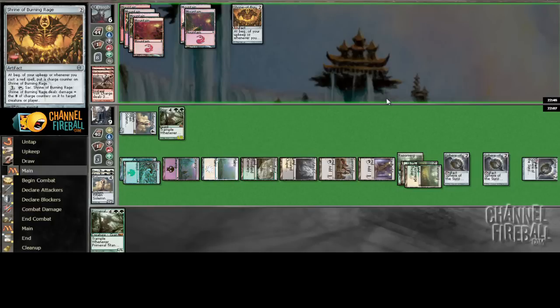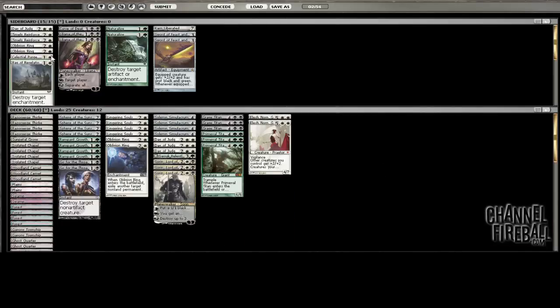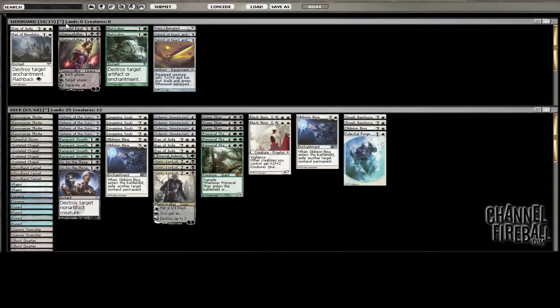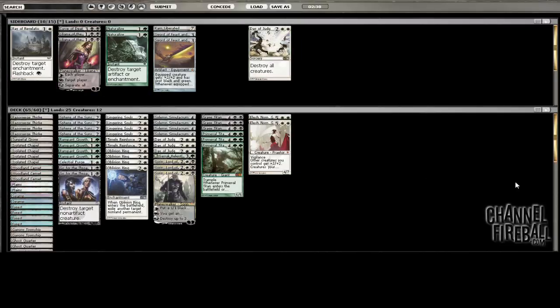Luckily we have these two Timely Reinforcements in our sideboard, which should be nice. Two Oblivion Rings come in, Celestial Purge comes in. Naturalize could come in but I don't really want to bring it in. Day of Judgment could also come in as could other things, but currently this is what I'm bringing in.